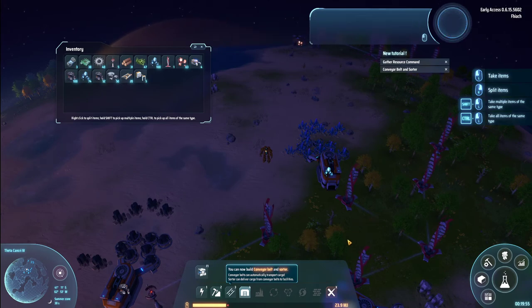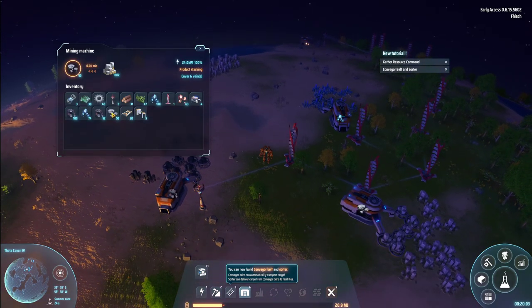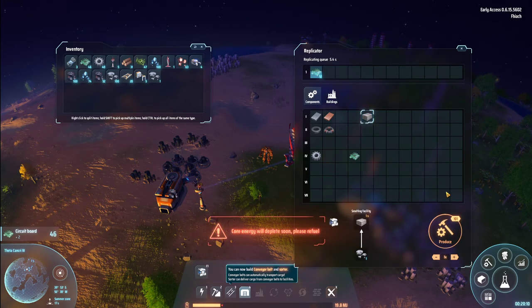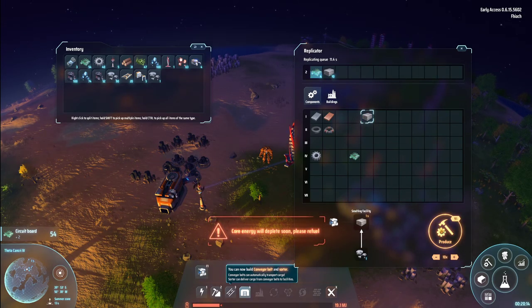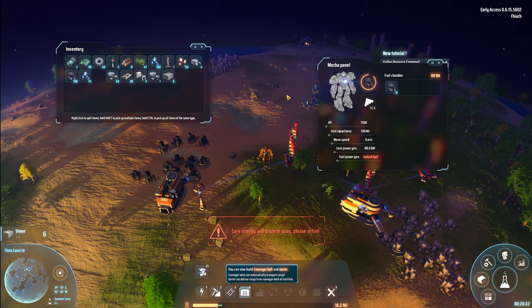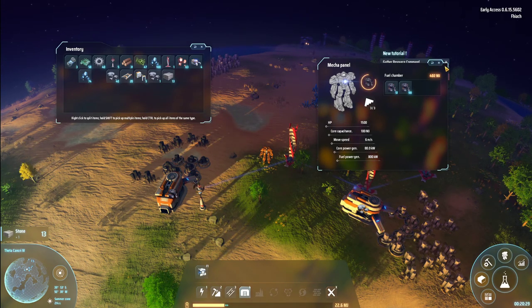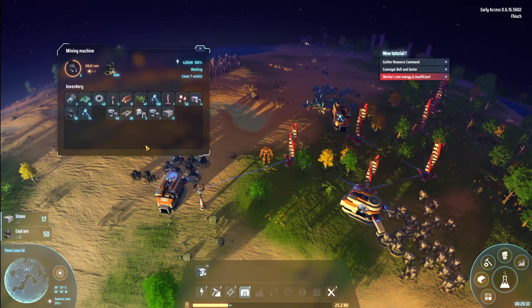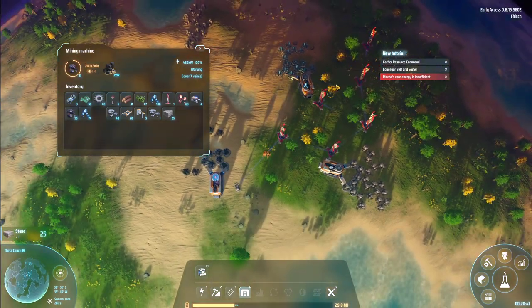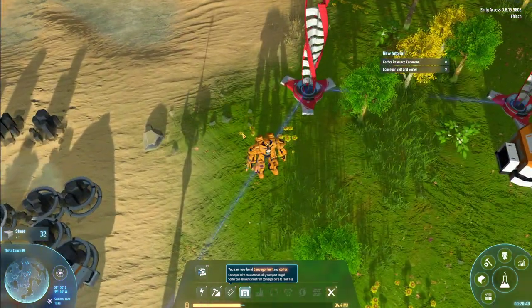They gave us a bunch of stuff as well, nice. We can't build them because we don't have enough stuff. Our energy will deplete soon — just pop that in there. As we now have a coal mine. Yeah, now it's getting to be Factorio. For me it's going to take a little bit of getting used to being on a planet doing that kind of stuff. Kind of like Planetary Annihilation — getting those kind of vibes.